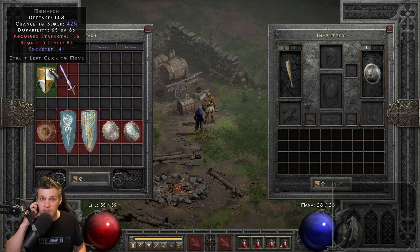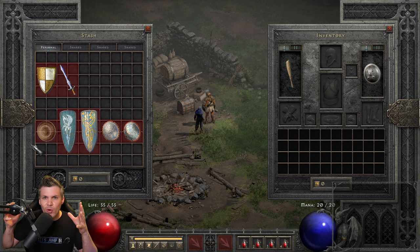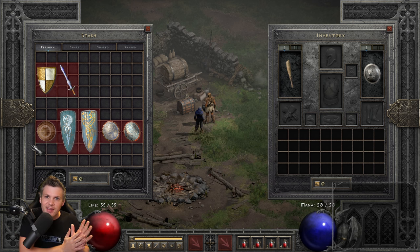Things change when we move to rolling Spirit in a shield. Not many shields can roll four open sockets for non-Paladin characters. The first shield that can roll four open sockets with the lowest strength requirement is a Monarch, and that is the only shield base I recommend for Spirit. A Kite Shield can only roll three open sockets; a Monarch can roll four. The Monarch also can't roll more than four sockets, so the Larzek quest is a reliable way to socket it.